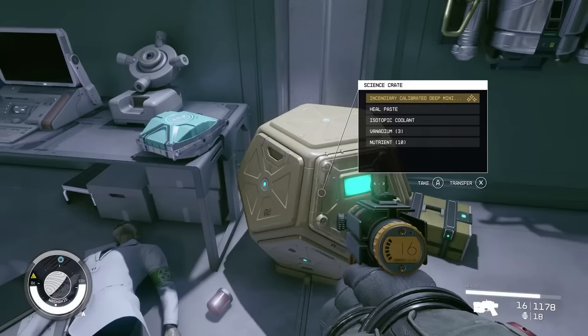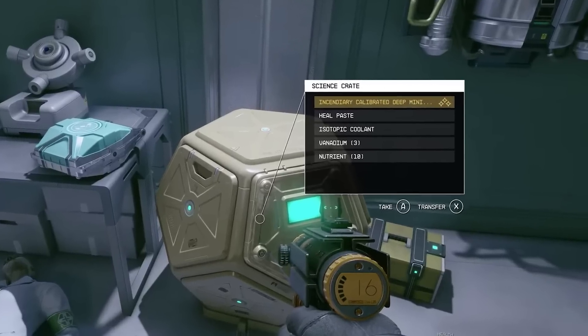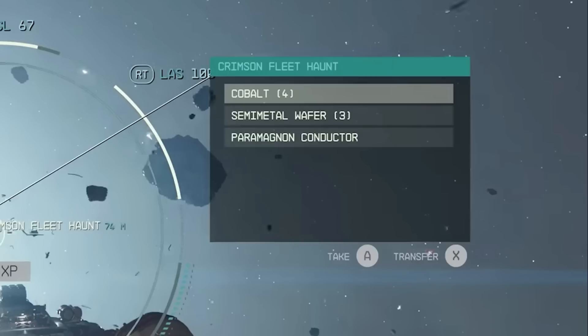Our final method of acquiring resources that we know of is from looting. You can see in these two stills that cobalt was acquired from looting a conquered spaceship, while the vanadium and nutrient was obtained from a loot chest along with some other goodies that look like intermediate resources like the semi-metal wafers and the conductor.